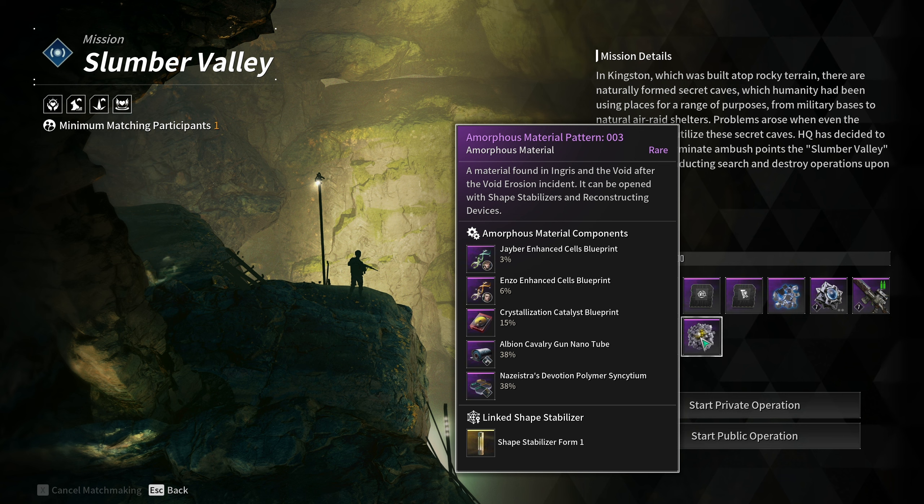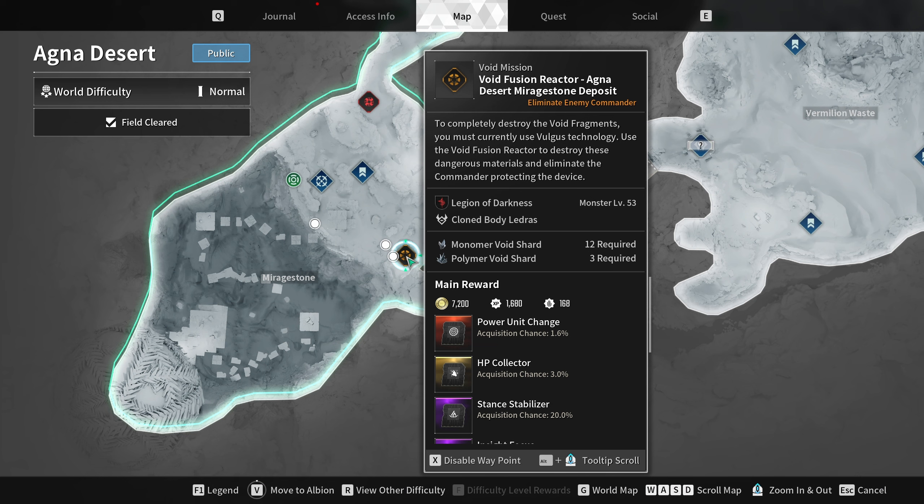Way 3 is the fastest for getting the Enhanced Cells blueprint. Get Pattern 28 from the Agnet Desert Mirage Stone Outpost and infiltrate it successfully for an additional pattern drop chance. If you don't know how, check out that video — it also works on hard. After getting the pattern, activate the Void Reactor in the same area and defeat the boss, which requires 12 Monomer and 3 Polymer Void Shards. To get these easily, do the Void Fragment mission on hard in the Agnet Desert Mining Site (requires electric) for 14 Monomer and 1 Polymer. For additional Polymer Shards, do the Void Mission in the Lost Supply Depot area in the Vespers to get 13 Polymer, but you need fire. Once you have the shards, activate the Reactor, defeat the boss, shape the pattern, and get the Enhanced Cells blueprint with a 38% drop chance.